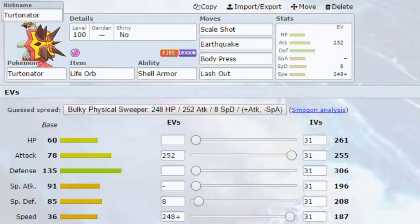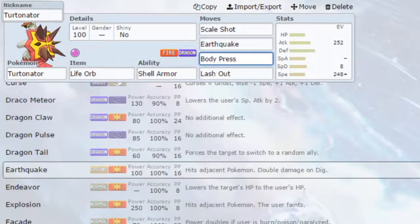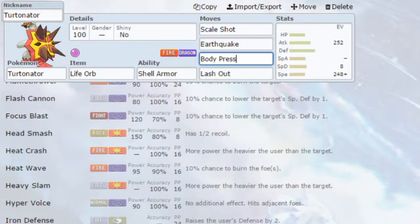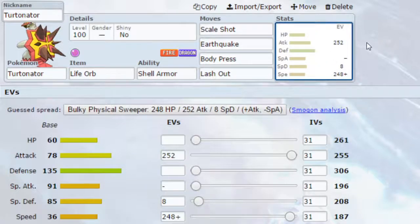Obviously if you don't want to run Body Press, you could go for a Fire-type attack instead — things like Flame Charge are even a possibility alongside Scale Shot. You could go for Heat Crash, Heavy Slam, Iron Head, lots of different options. Even Stone Edge works. There are so many different moves you can run on this set. You could even run Flame Charge instead of Scale Shot if you want to — it's up to you.